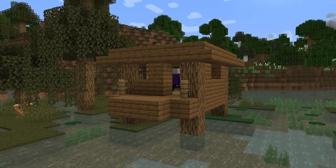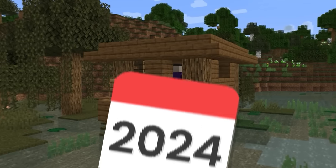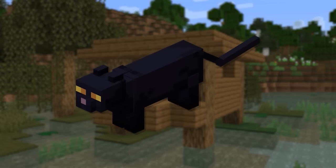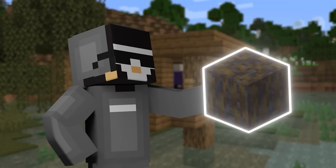Now the Swamp Hut is pretty small, and it was added to Minecraft 12 years ago. In all of that time, it's not changed one bit, except they made a black cat spawn there. So we're going to spruce it up by removing the spruce and giving it a mangrove makeover.